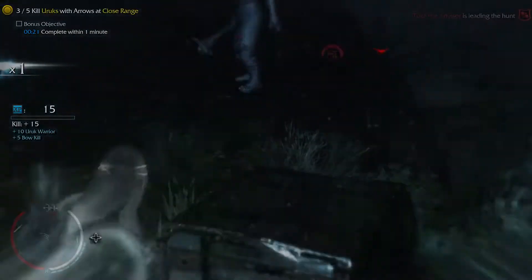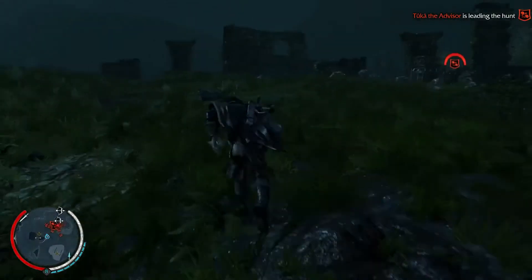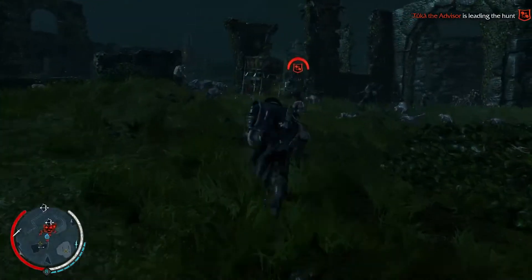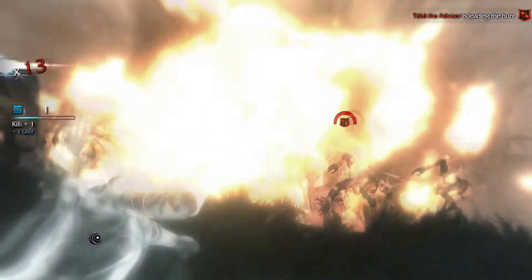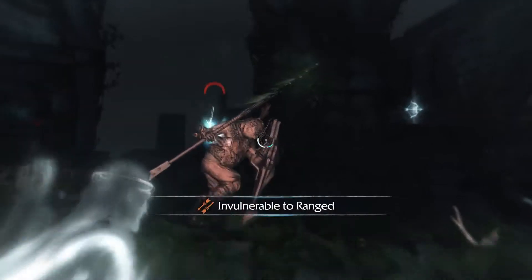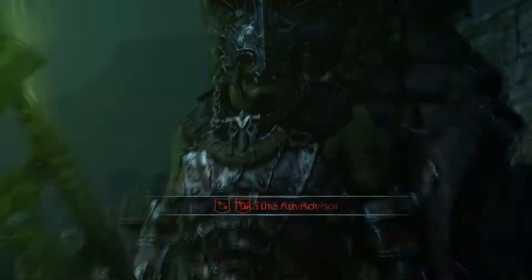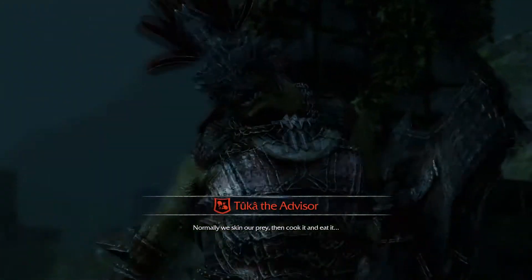One of the main mission types is the red missions, which are basically orc captains doing something — either they're dueling each other or one is about to get ambushed. There's always some event going on, and it's really cool when you first get into it. The events are interesting and dynamic. The only problem is you end up doing these red missions so many times throughout the game that they just get really repetitive. There are only about five or six variations, and you're going to see them over and over.